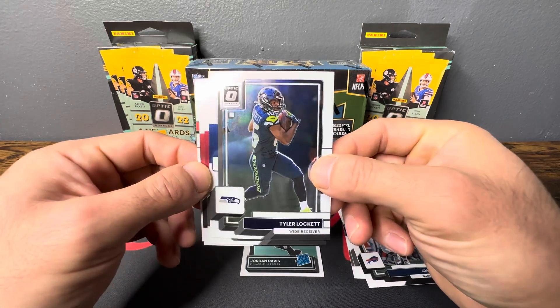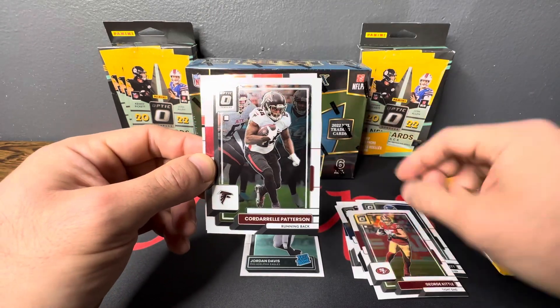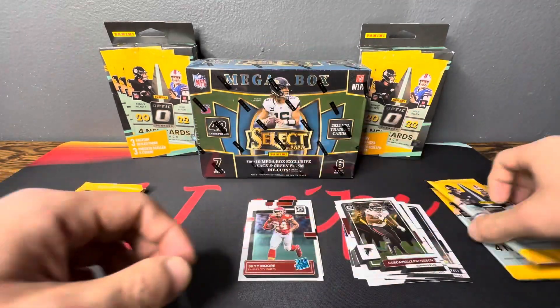Okay, nice red in the back so we can pull a pretty one. We got Tyler Lockett, George Kittle, Cordell Patterson, and Sky Moore — Chiefs.